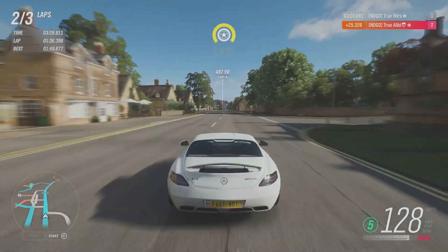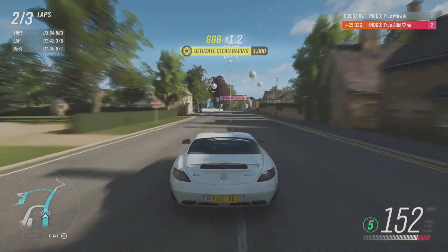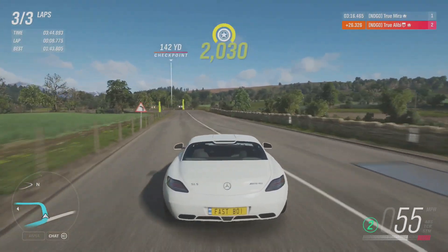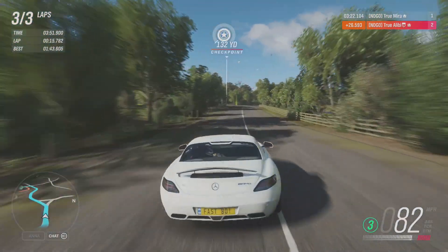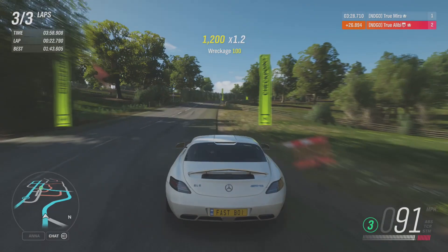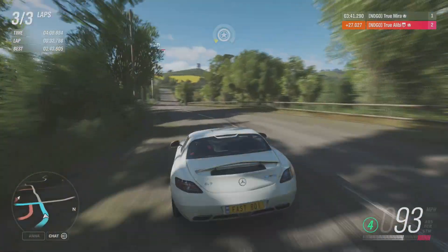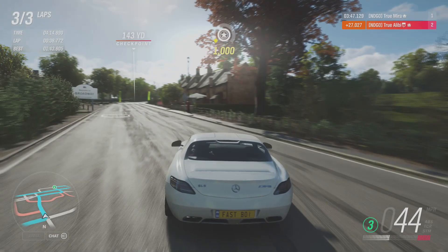Both are surprisingly similar — both very performance cars. Anything with an AMG badge is going to be a performance car. These two cars are probably some of the best AMG cars out there. The only AMG car I'd like more than the SLS is the C63 Black — that thing is a beast. If you guys have any recommendations for the next car division we should do, leave that in the comments below. I'd really like to know because I want to do another one of these episodes.